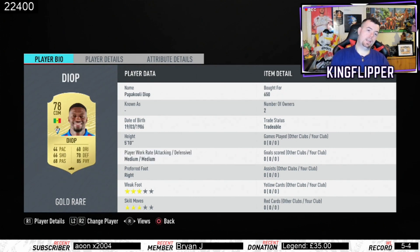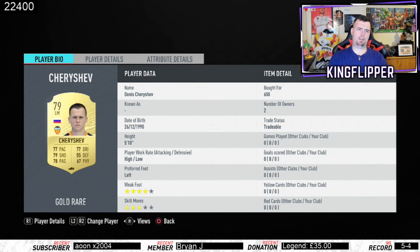We've got Godardo, 700 coins bid. Diop mi mama — 650 coins minimum price, absolutely beautiful CDM. Then we've got Cherichev — I think it's pronounced Cherichev? Don't know, 650 coins. I've never tried to pronounce his name properly.